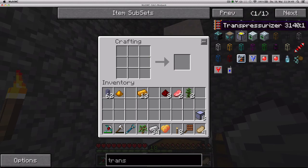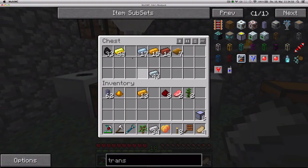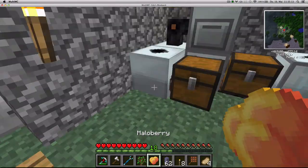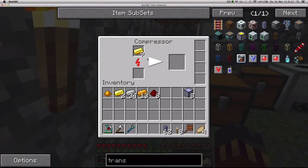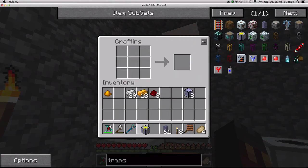Finally, I need a transpressurizer, which is a block that powers the network. Luckily I don't need diamonds for this, but I do need gold. The recipe is: a gold block, two gold ingots, and five iron ingots - that should get me a transpressurizer. Perfect. I just need one of these per network because this block powers the whole network.